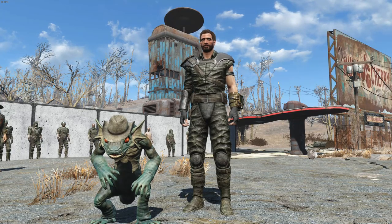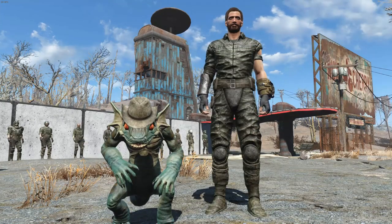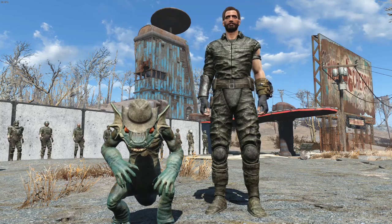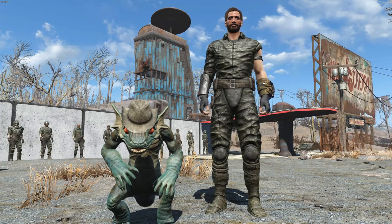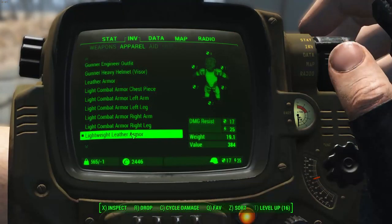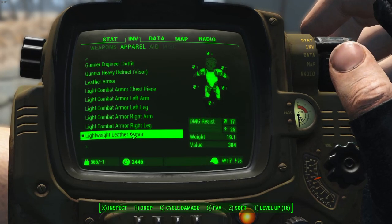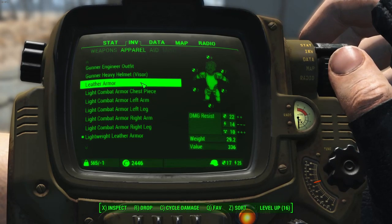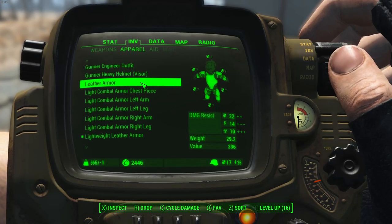The two new armor sets added to the game look very great — the leather armor and the lightweight leather armor. Sadly, you cannot attach over armor to either of these, like raider armor, leather armor, or combat armor. They are a full set of armors and that is it, but luckily they have pretty good stats to cover for it. The lightweight leather armor has a base damage resistance of 17 and an energy resistance of 25, and the regular leather armor has a base damage resistance of 22, energy resistance of 14, and radiation resistance of 10.